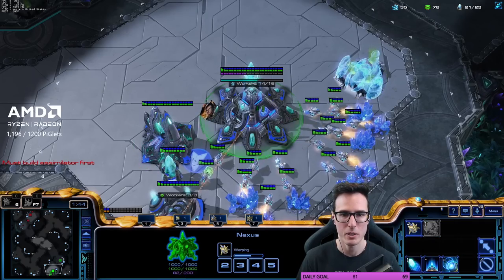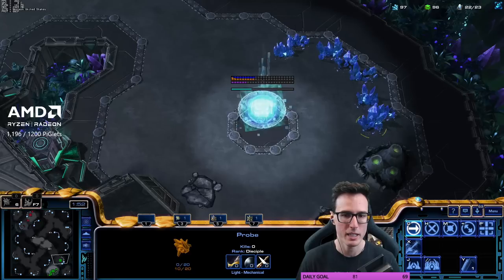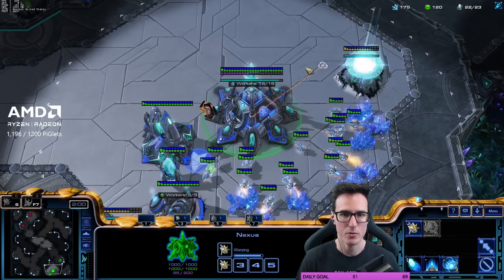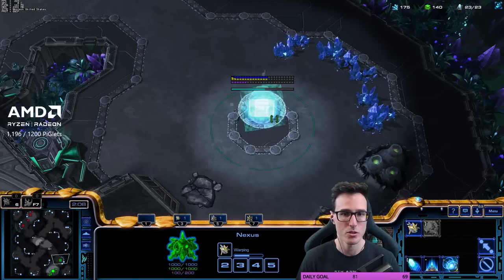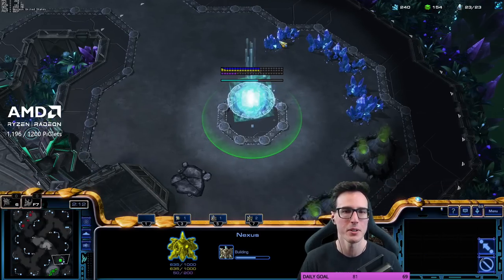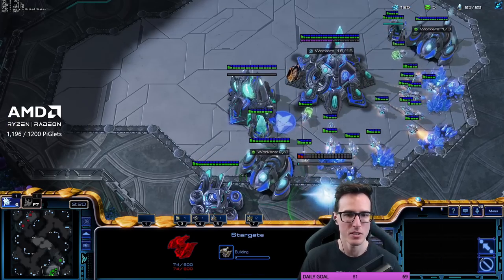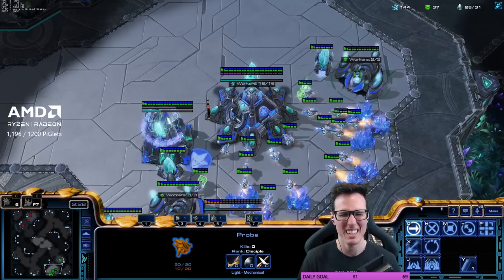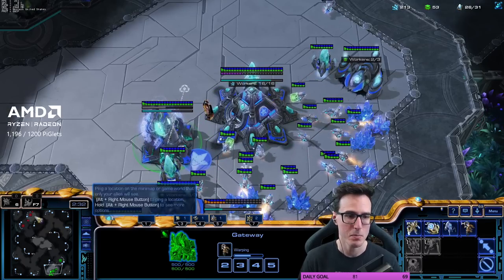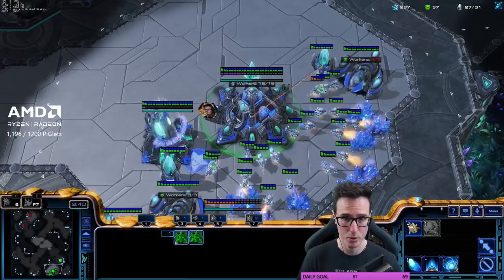We blocked it already for long enough, we can leave now. Just confirm that a command center does go down — and it does, beautiful. We should have already started that pylon — we didn't, so that's a big mistake. The gate's going to finish and we're not going to be able to build that stalker straight away. But we're doing the advanced version of the build, so we're going to go adept, not stalker. Let's hide the stargate back here so he has to come in pretty deep with a reaper to see it. Make sure you chrono immediately. This is especially bad on Moondance because the reaper can get here very early.